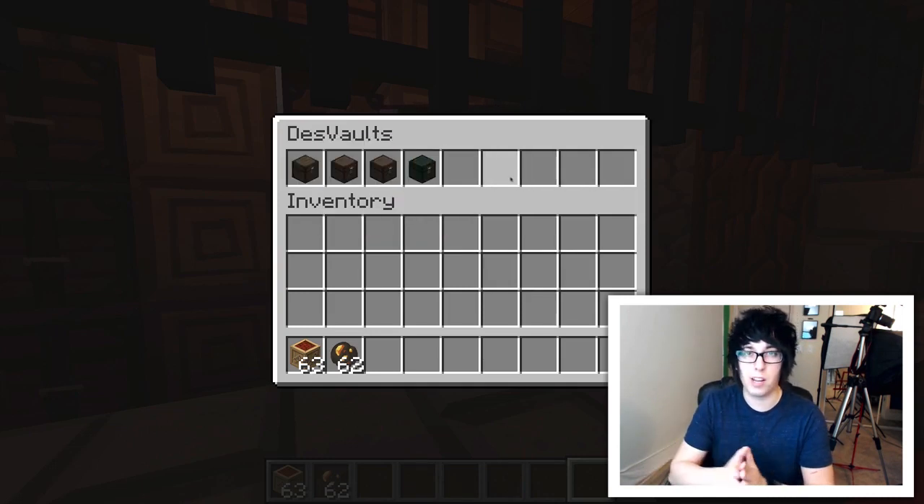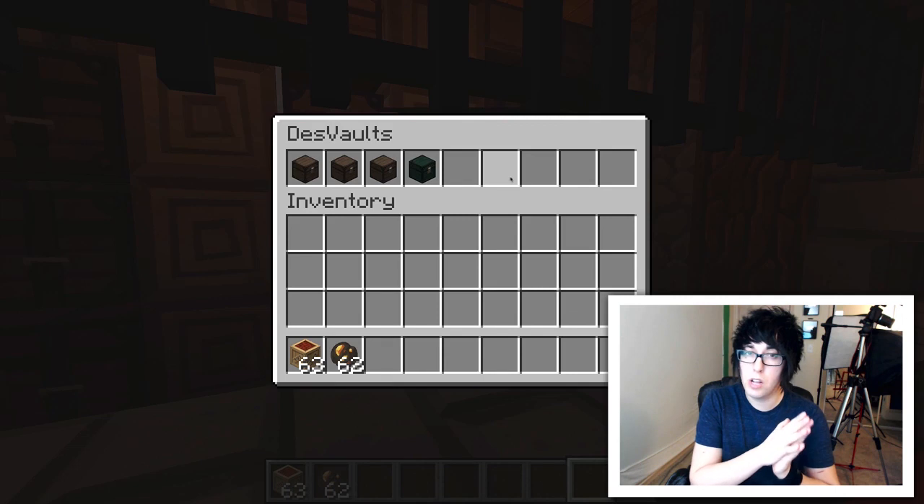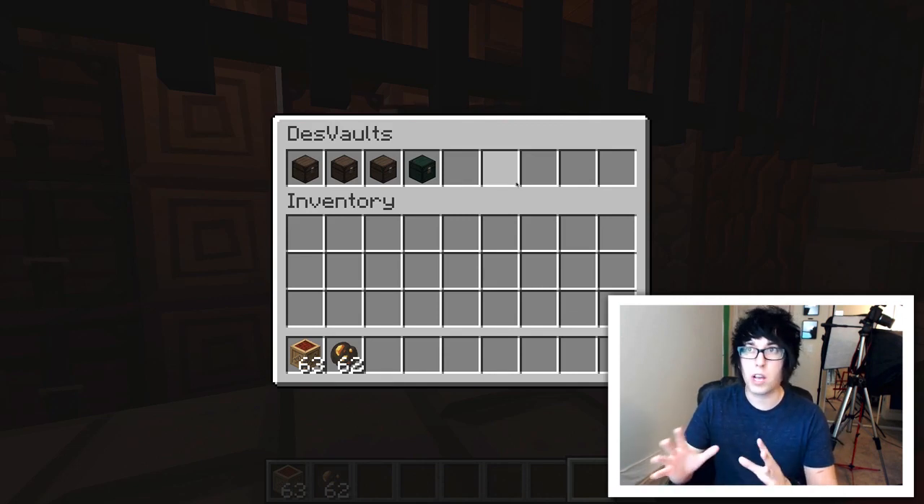The rest of the vaults we're probably going to set up so that they are buyable. So if you need extra space, you can actually buy them. We're also working on a command that lets you wirelessly access your vaults, which is really cool — and that will probably also be a paid feature.